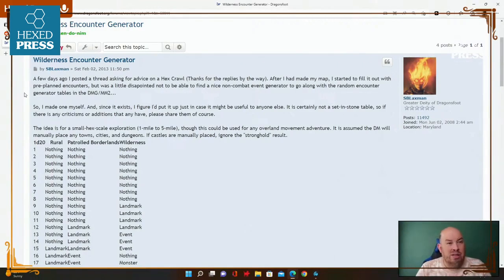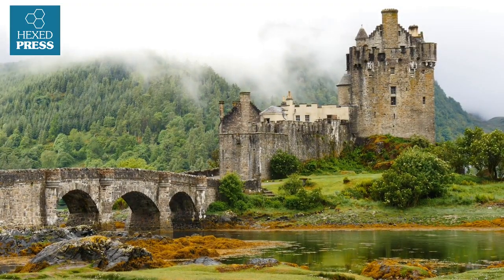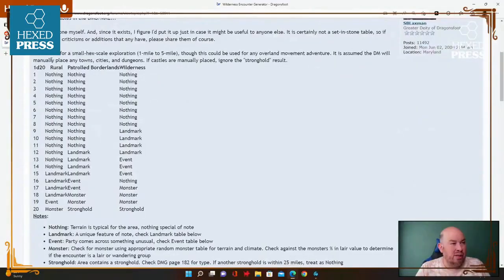It is certainly not a set-in-stone table, so if there are any criticisms or additions please share them. The idea is for a small hex grid exploration — one to five miles — so this could be used for any overland movement adventure. It is assumed the DM will manually play any towns, cities, and dungeons. If castles are manually placed, ignore the stronghold result. Basically you'd roll a d20, and in a rural area you'd get things from roughly 15 and up.